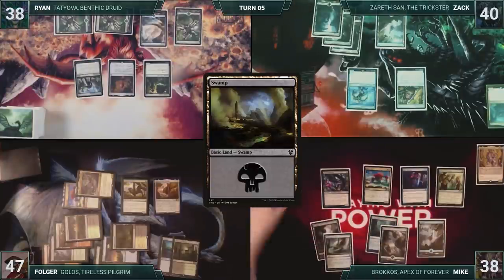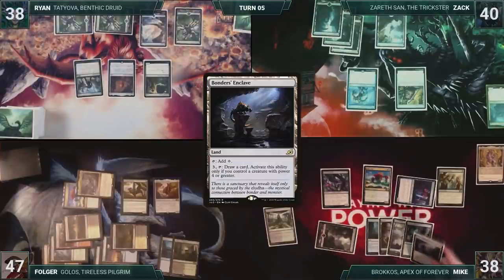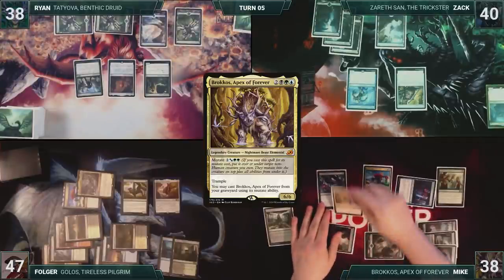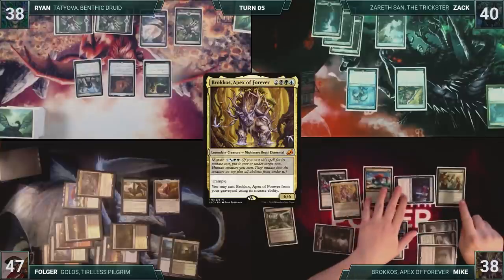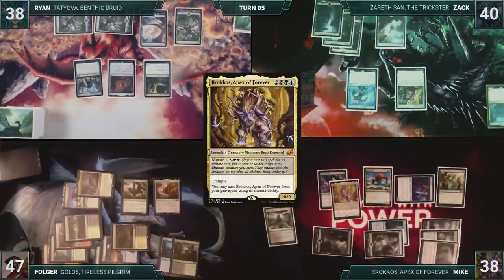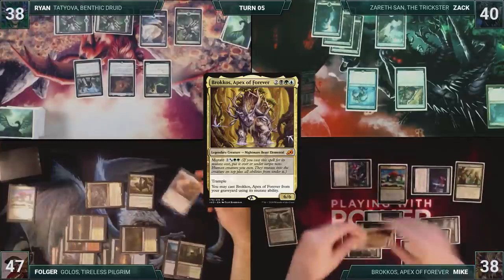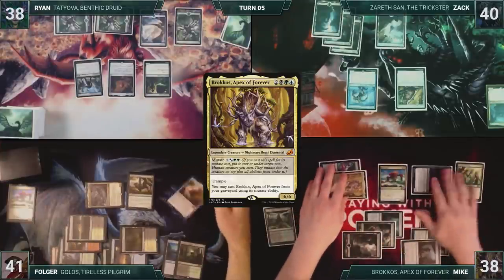Mike draws and then starts off his turn by activating Facet Reader, drawing and discarding. He plays a Bondur's Enclave. He casts his Commander, Brokos, Apex of Forever for its Mutate cost, mutating it onto Zagoth Mamba. Season of Growth triggers, and Mike draws a card. Zagoth Mamba triggers, and Mike gives Folger's Risen Reef minus two, minus two until end of turn, killing it. He attacks Brokos at Folger. Folger takes it, and Mike ends his turn.